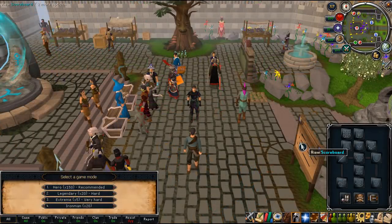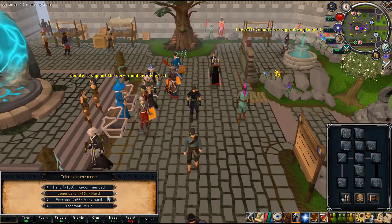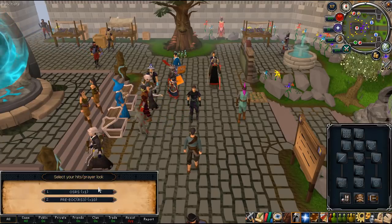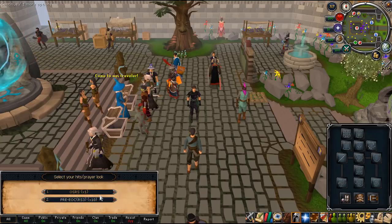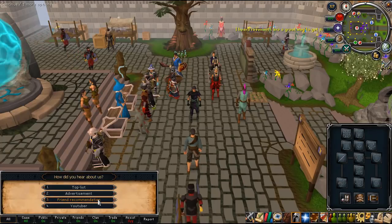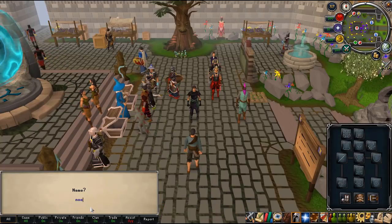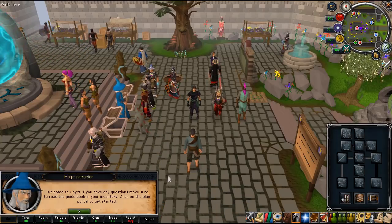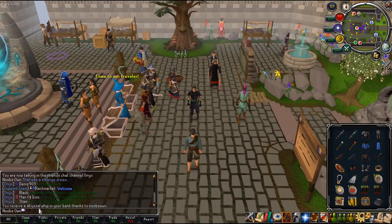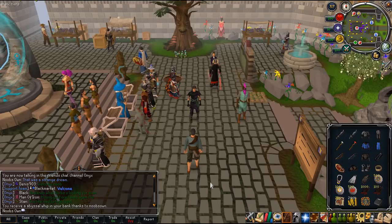Now when you create an account you have 4 different game modes: Hero which is super easy, Legendary which is a bit harder, Extreme mode which is very hard, and Iron Man mode. I'm just going to go with Hero because that's a bit easier. Then you can choose if you want Old School RS or Pre-EOC. If you click on YouTuber and type NoobsOwn you get an in-game reward - as you can see you receive an Abyssal Whip in your bank.